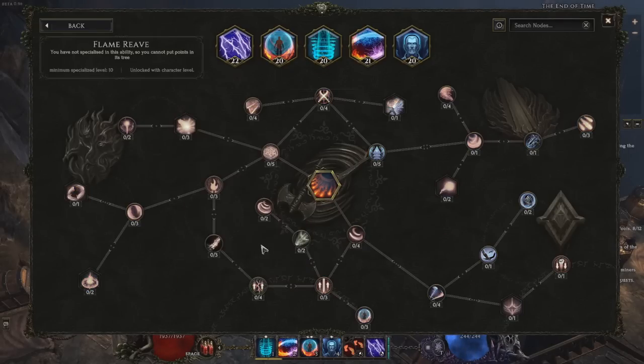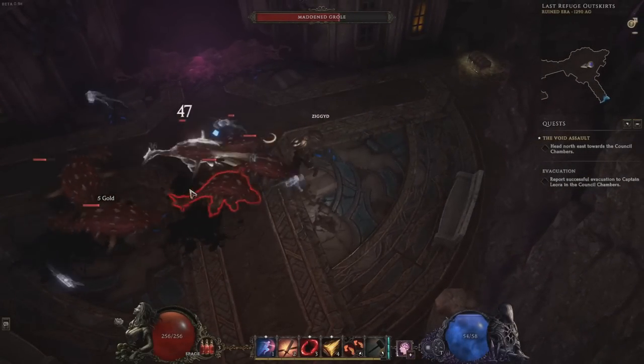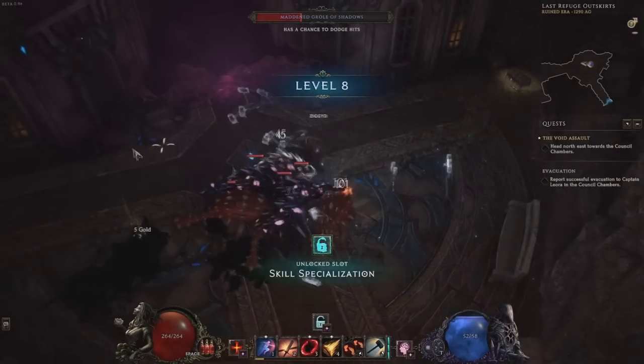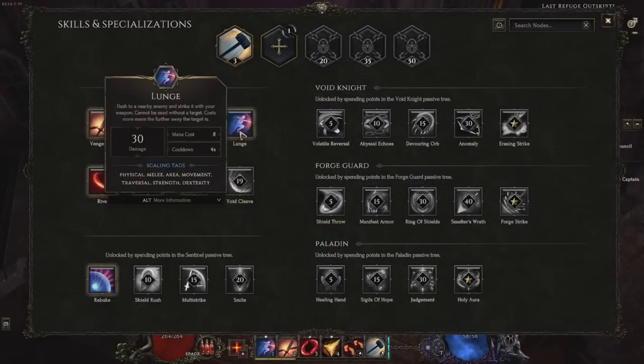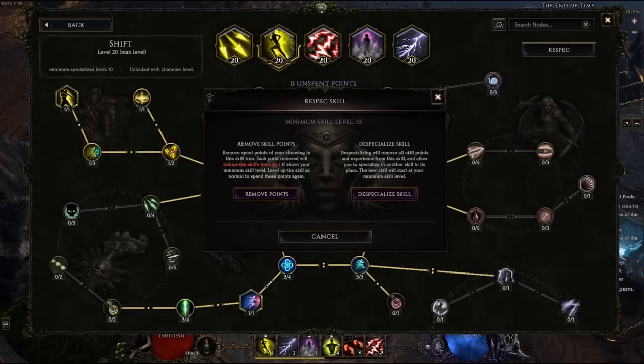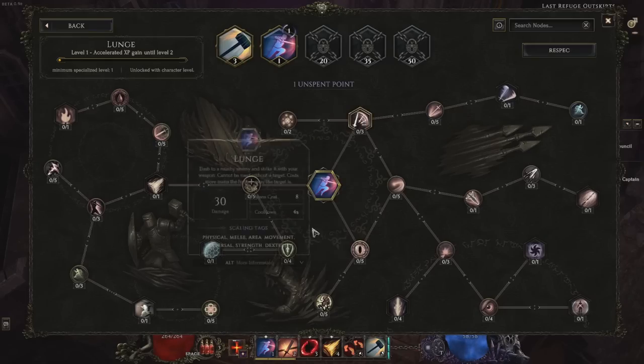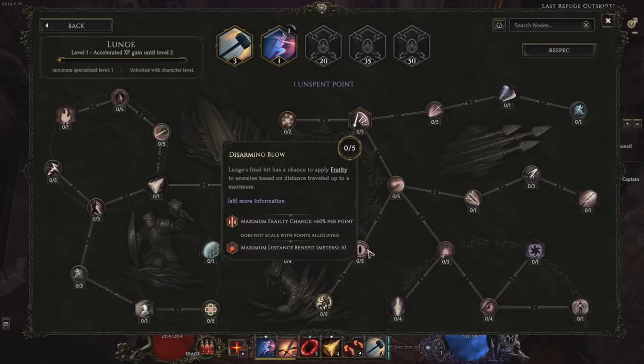I suggest you start by specializing a primary damage dealing skill first. When a skill is specialized, it will begin gaining experience as you kill enemies — you don't have to specifically use it, just having it specialized is enough. As it levels, you gain skill points to invest into that skill's specialization tree. By using the Respec button in the top right, you can despecialize a skill to specialize a new one in its place, or sacrifice a level to remove an individual point from that tree. To regain your skill points you just need to gain some more experience. Re-leveling a newly specialized skill takes less and less time the further you get in the game, and there is a catch-up mechanic as well, so don't be afraid to drop a skill and try a new specialization.